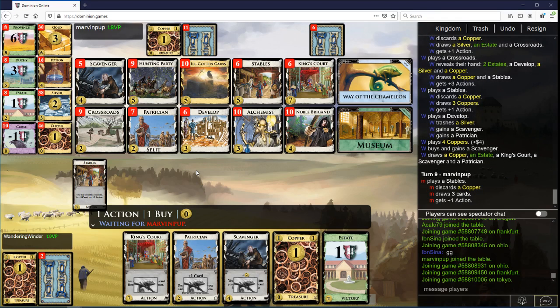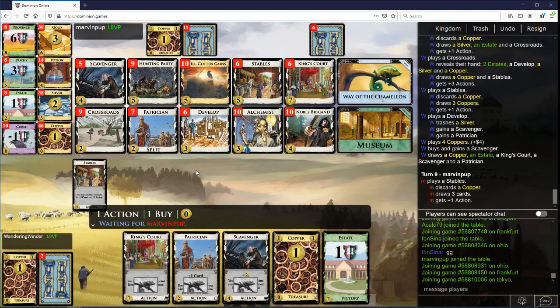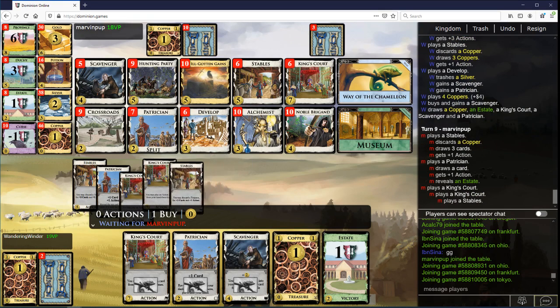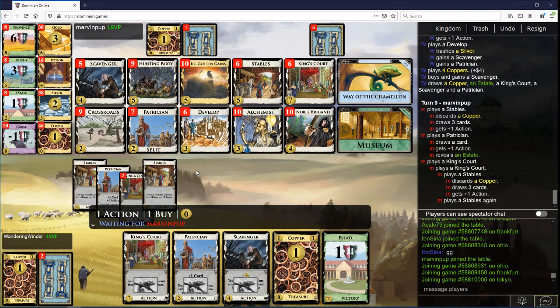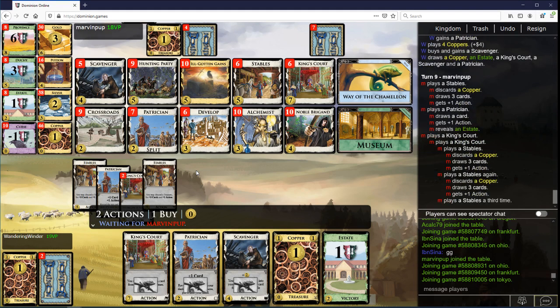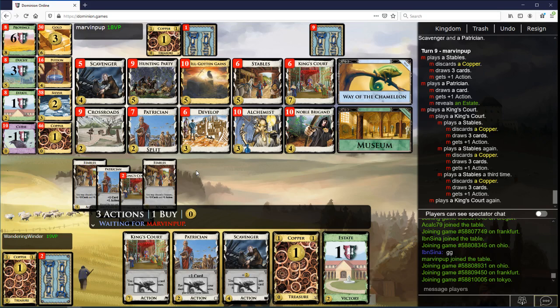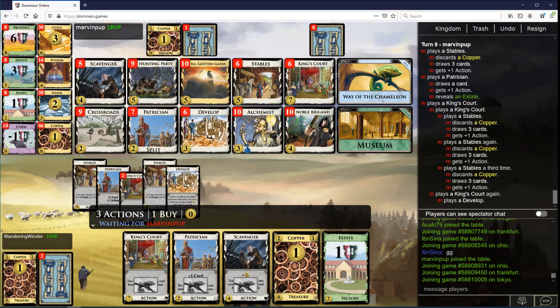Playing this Patrician will draw the King's Court, and then it can King-King Scavenger. Scavenger draws cards because of Chameleon, right? And we want to get to King-King here, so we're going to play the Patrician normal, and then we're going to King-King Scavenger to try to draw cards. Scavenger is probably pretty good because it can always draw you just what you need here.